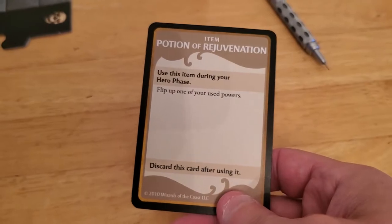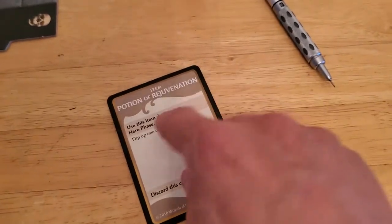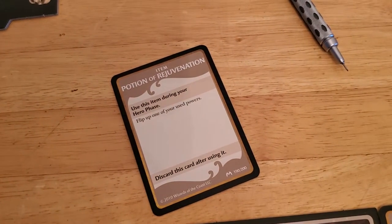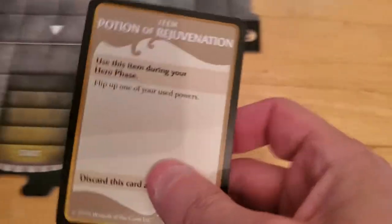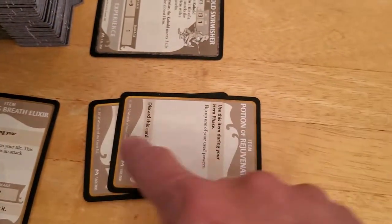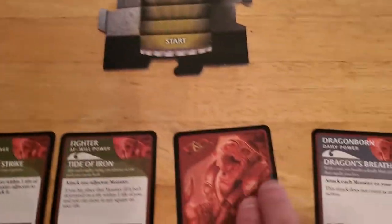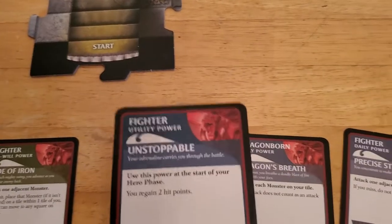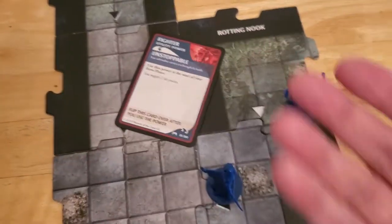We have to use it during our hero phase. Are we still in our hero phase? Yeah, because we're still in that hero phase section. So let's go ahead and use this right away. We'll put this into our items that we have collected - that one we had to waste, but this one we got to utilize. And he's just going to flip this back over.